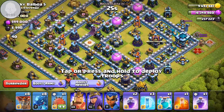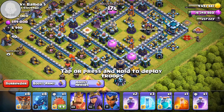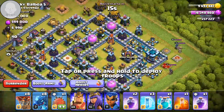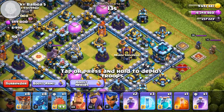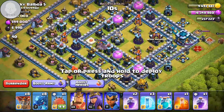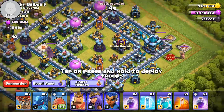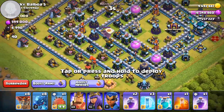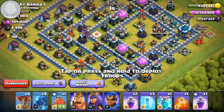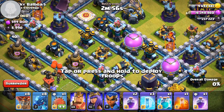Okay, so this base has an offset Town Hall — let's see how well I can do and show you what I'm looking for in an Electrone attack. For the Electrone army, we're looking for the Queen and the Clan Castle, and any other value you can get. With this base, I could use my heroes down here to clean up the enemy heroes.